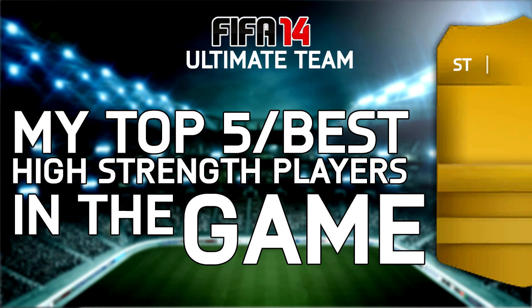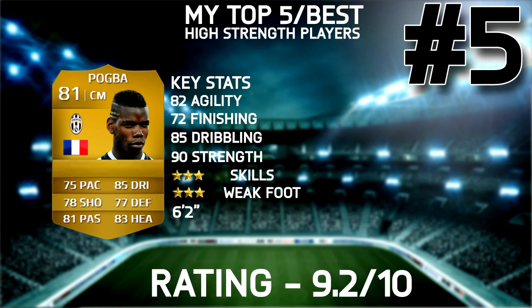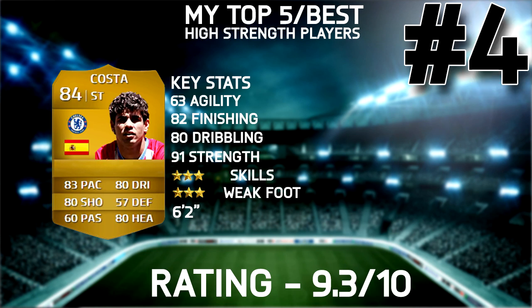Let's jump into this top 5 and the first one is going to be none other than Pogba. Now this guy has 90 strength, he's a fantastic midfielder regardless of where you put him. You can put him CAM, CM, CDM, it does not matter — this guy is an absolute machine, and even with his team and season card, I put him at striker and it even worked there. He's a ridiculously versatile card, very all-round, with stats that are just generally really good across the board, which is kind of what you want in a midfielder. I'm giving him a 9.2 out of 10.